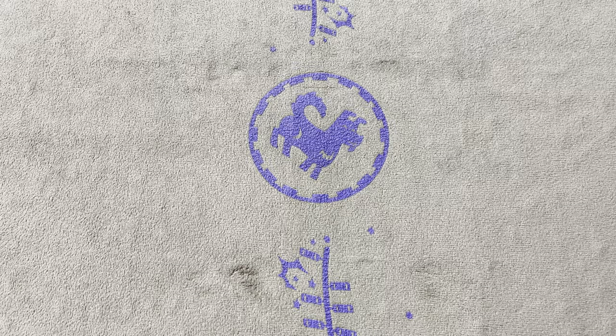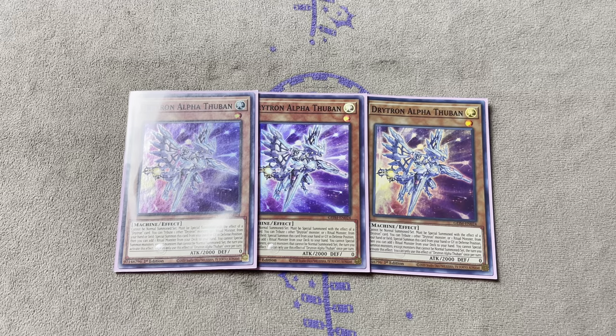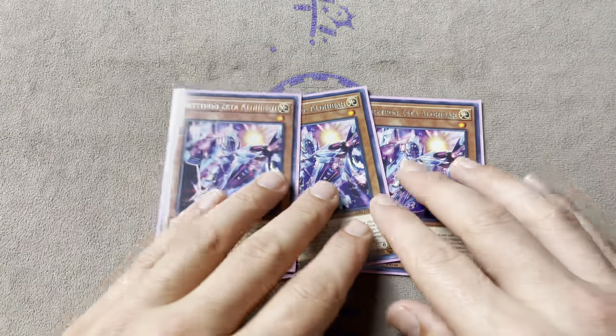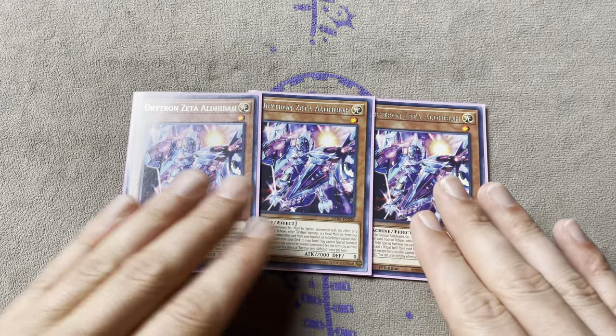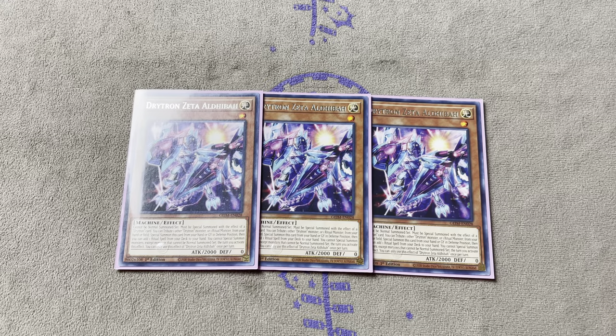To start, we have the most important Drytrons, which is Drytron Alpha Thuban. This card is maybe cents - you might find them for $1, $3 tops for a playset. This card is the best Drytron in the deck; it searches you a ritual monster. Very cheap, very budget friendly. Next we have 3 Zeta. Zeta is the one that searches the ritual spell. You've got to have 3 Alpha, 3 Zeta - these are the most important Drytrons of the deck.